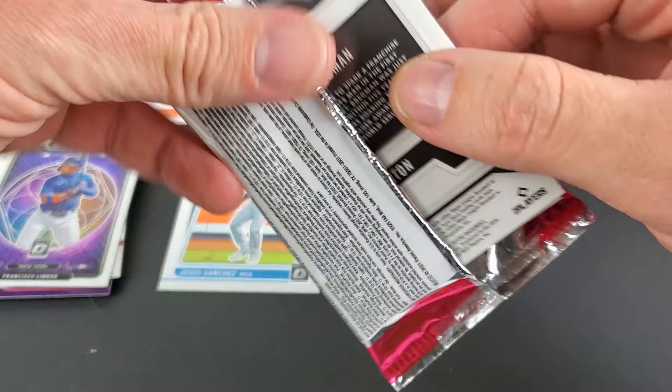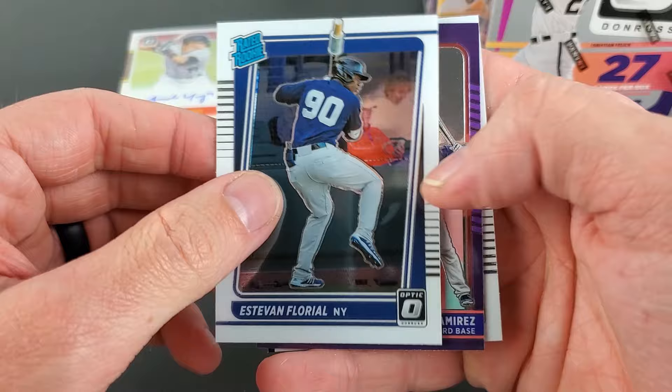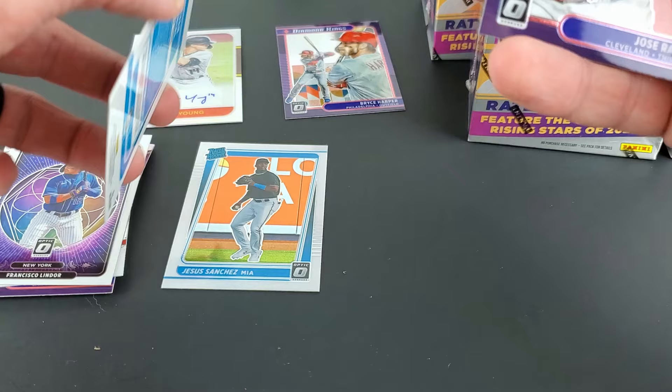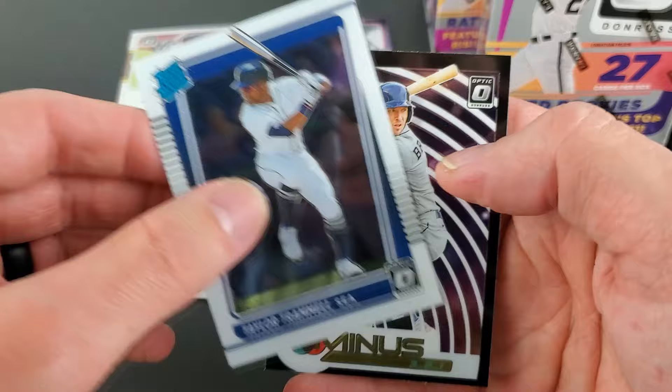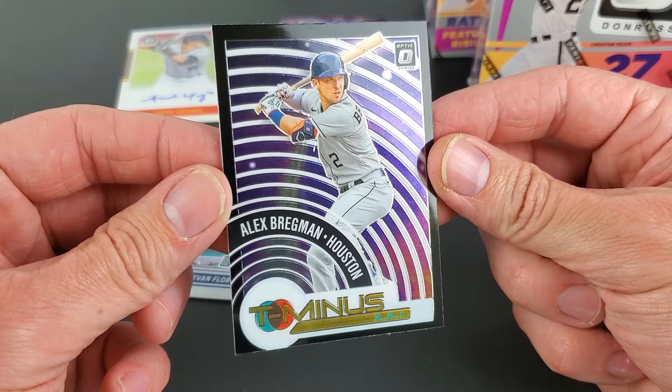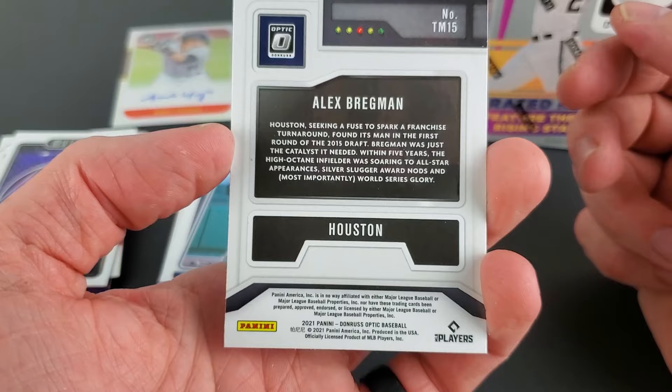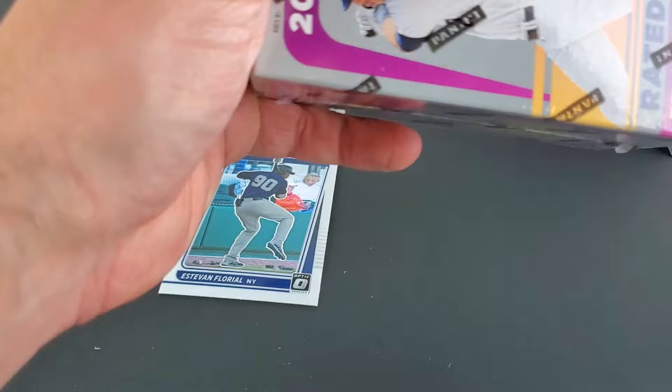Alec Brendman was one of those other inserts. Esteban Florial — we'll put our rookies there. There were several rookies I already passed. Diamond Kings going up — Trammel. And there it is, this T-Minus insert — it seems like all Houston teams for this NASA T-Minus kind of astronaut space program theme.